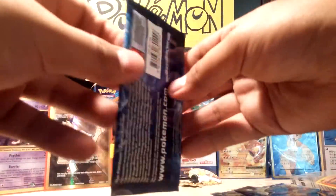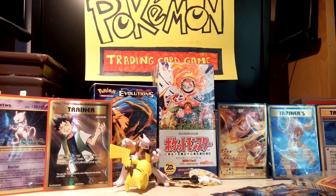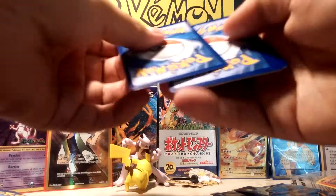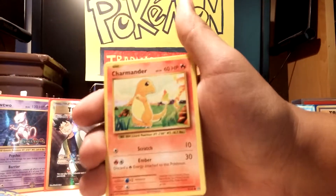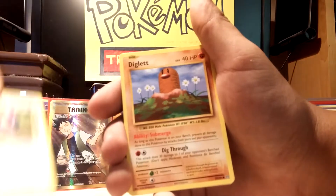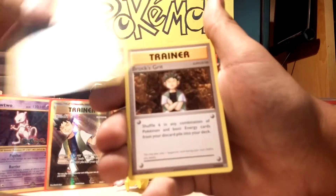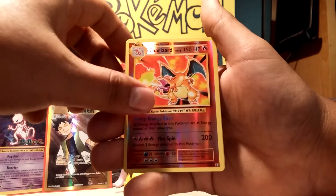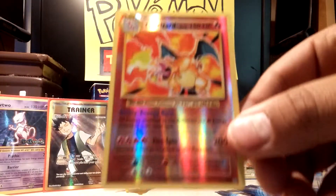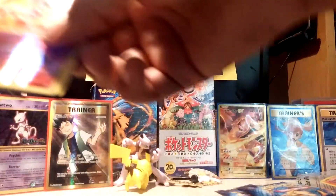Let's go with the Blastoise pack first. Starts off with a Charmander, then Raticate, Diglett, Gastly, Caterpie, Switch, Maintenance trainer, Brock's Grip — I kind of want that one — and a reverse holo Charizard. Got two rares in that pack, but the reverse holo Charizard is the one I really care about. Decent first pack.